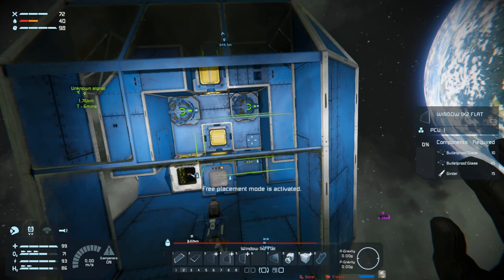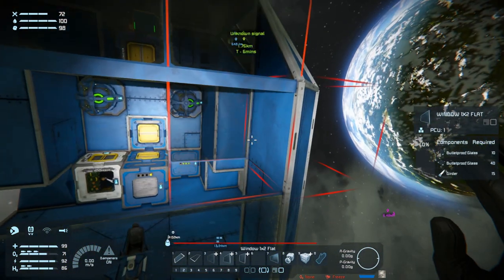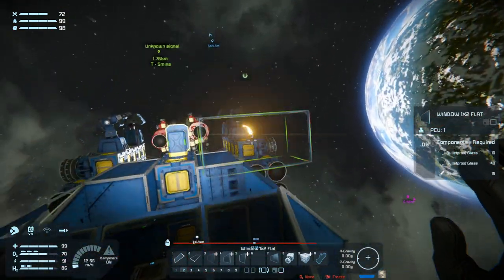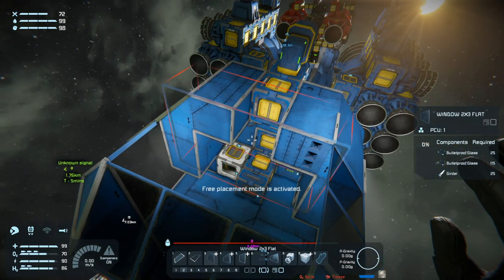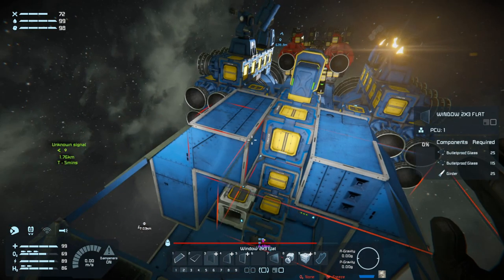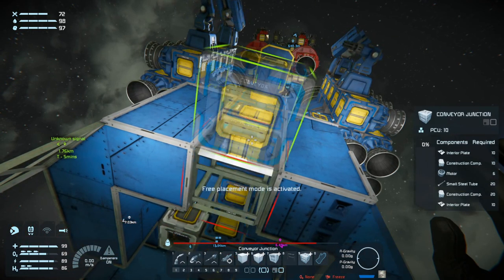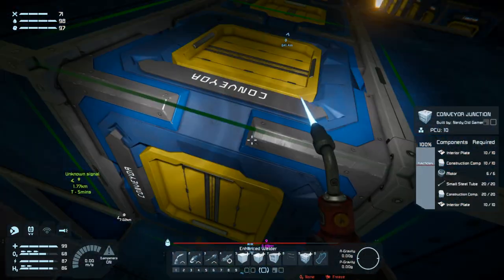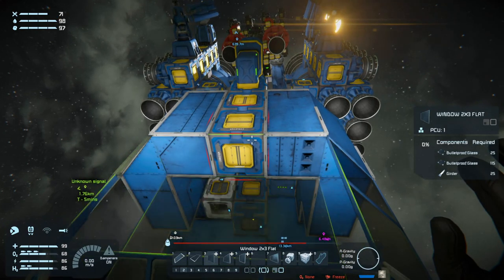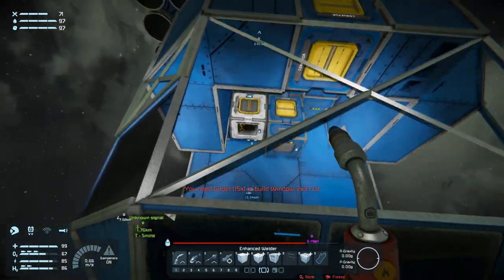Window 1x2, 2x3 flat, window 1x2 flat — so that goes here. And then we need a 2x3 flat here. We need the conveyor first, I think. And I can actually build that, and then we can get this in. We need a lot of bulletproof glass and some girders.